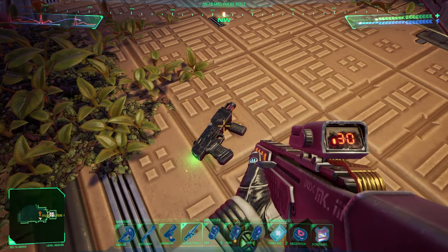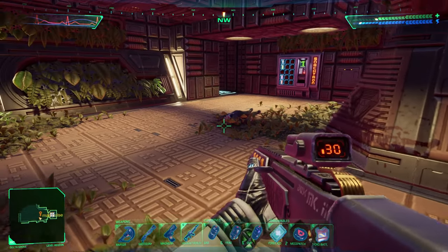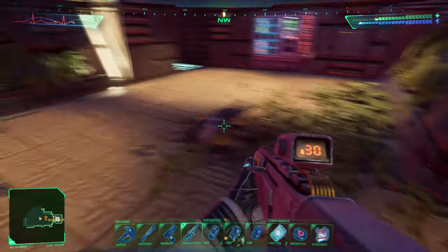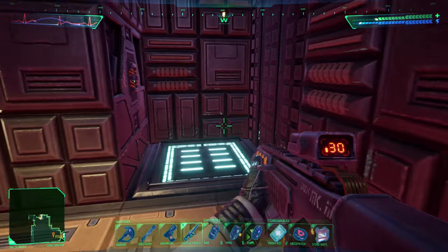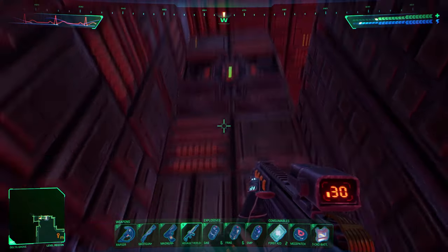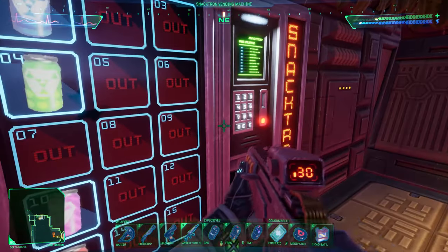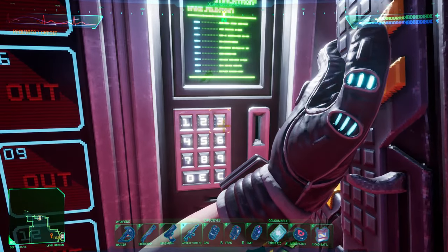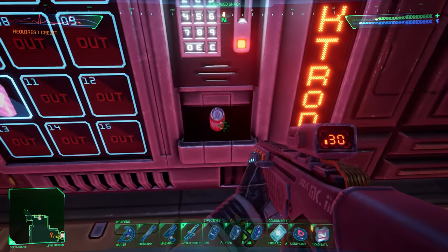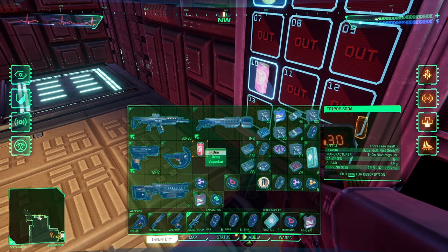I'm going to leave my Magpulse rifle here just because my inventory space is extremely tight. Snacktron recommends a red drink today. A red drink? Let's get one. Error — employee insolvency detected. Wow. Good choice. Hyperjolt red drink. 62 grams of sugar.